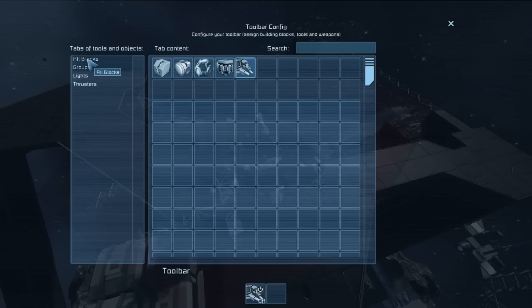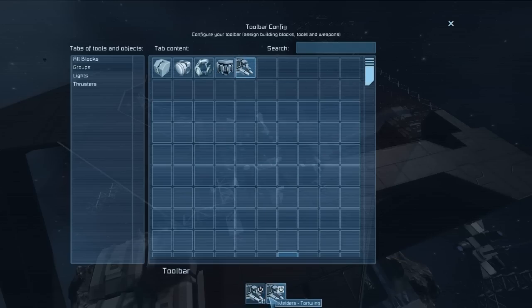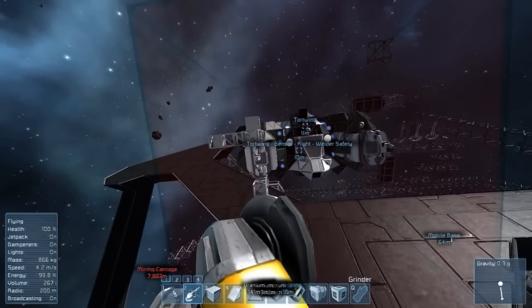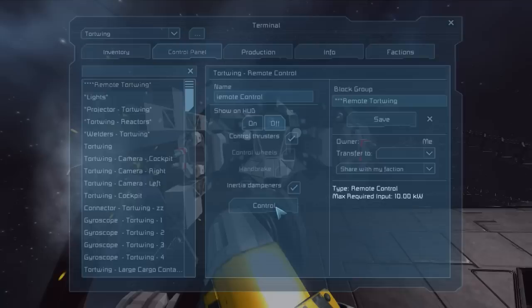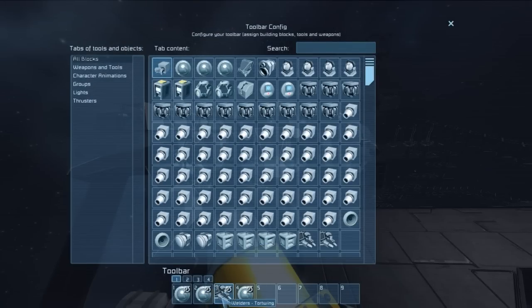We're going to try to prevent the welders from just turning back on when I leave the sensor field - that's not ideal. The way we're going to get around that is by making a group for normally turning on the welders. If I instead make another group, 'Tortwing welders,' and take that sensor, I'll put the sensor in that group called 'welders' and save it. Then when I go to activate, I'll do welders toggle on and off - that's going to turn the welders and the sensor on together.